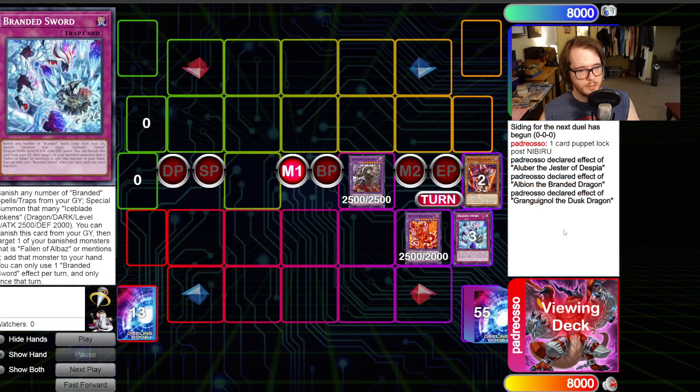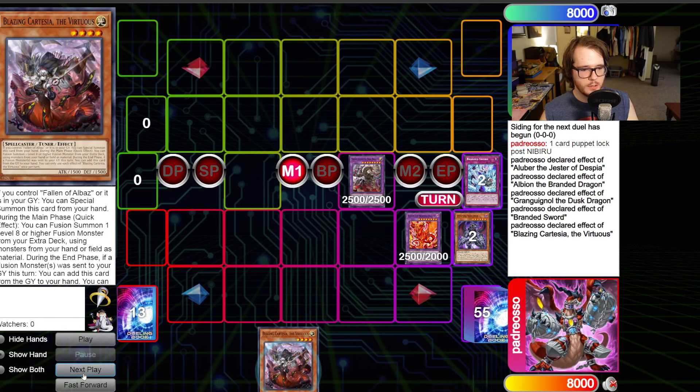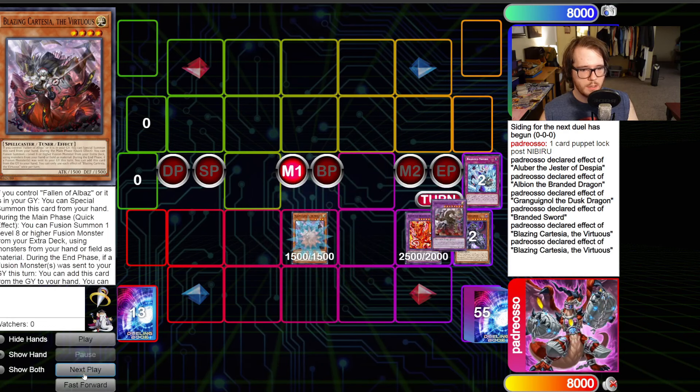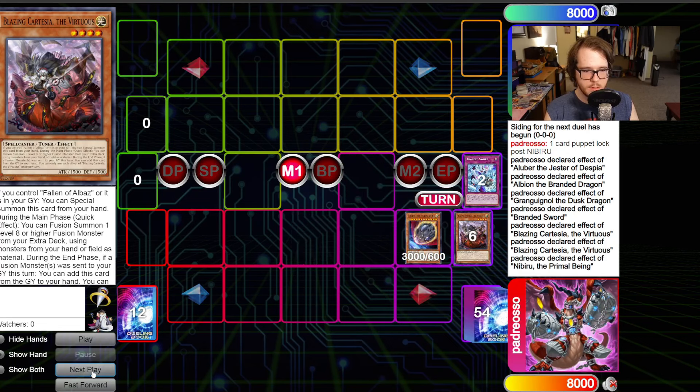We go Grand Gwignol effect to send Bestial Saranir, and then Bestial Saranir will send Branded Sword — a tech card I've been using. It can get back a monster that mentions Fallen of Albaz from your banish when it's in the graveyard as a quick effect. So you use that and get back Cartesia, which you are now able to special summon since you have an Albaz in the graveyard. Then you go Cartesia effect to make Steppelia.